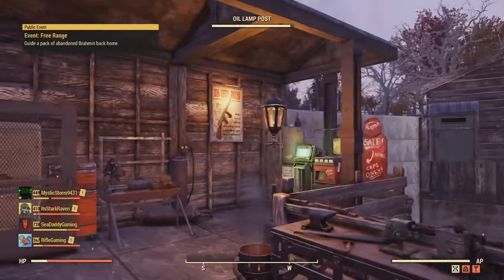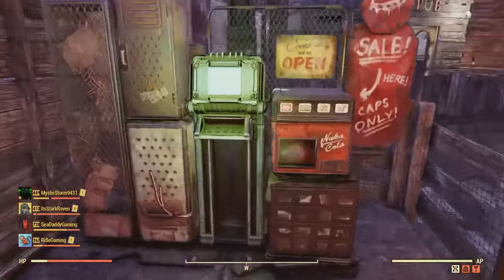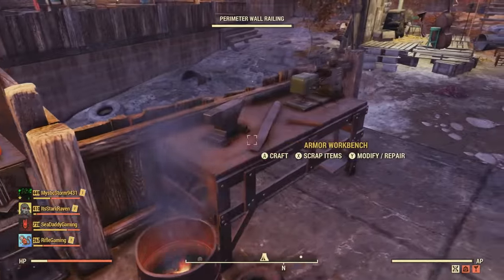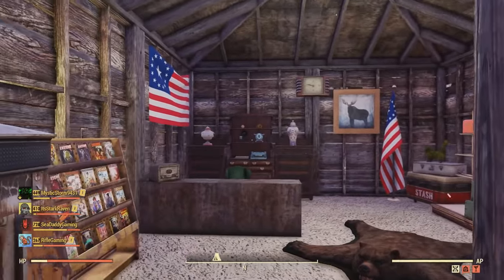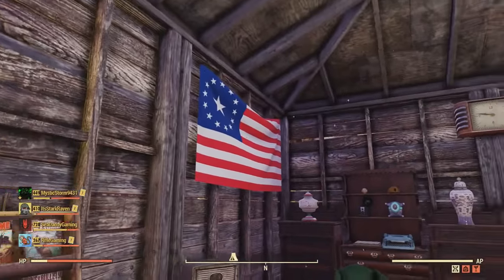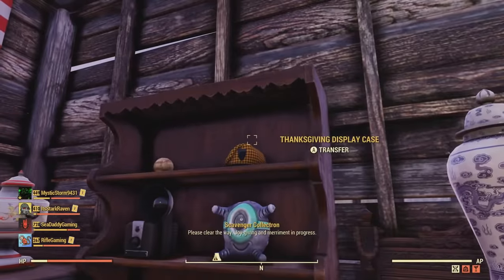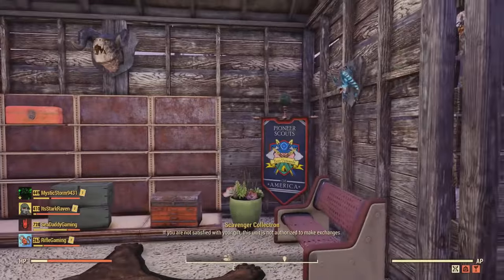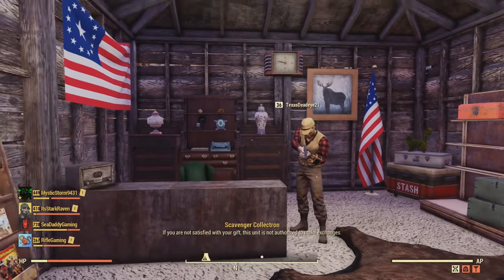There's a lot of detail inside the shop. Outside the shop is where my vending machine is located, and I got a weapons workbench and an armor's workbench here. Inside the shop we got just loads of magazines on the magazine rack, a clean American flag, a display case with a bunch of little goodies on it — just lots of details to make it feel like a shop.